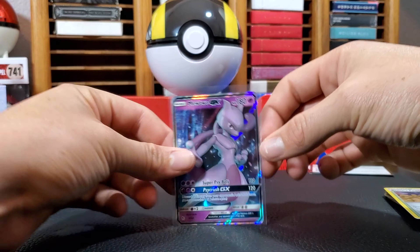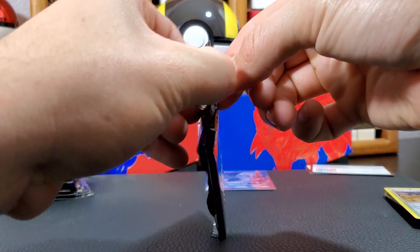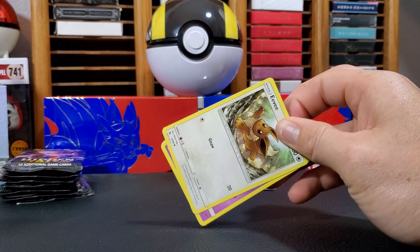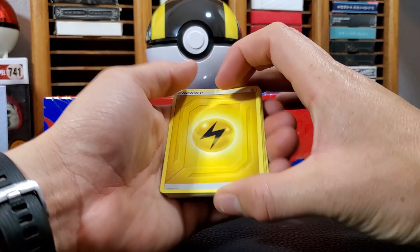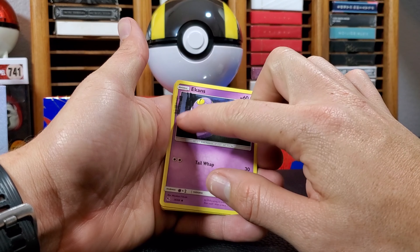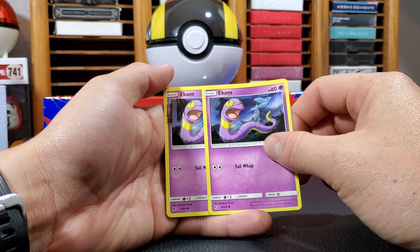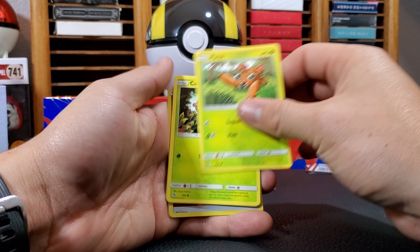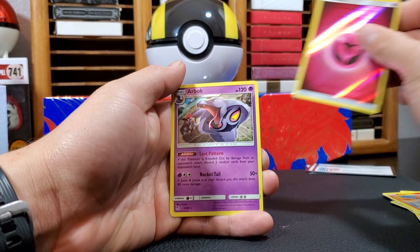Oh man, where are my sleeves? Here we go. Next pack. What is this? What is all that? Do the other icons have it? How bad is the ink on this? They probably messed up my... Wow, man, it's pretty bad. Purse. Caterpie. Charmander. Hollow Fairy Energy. And Arbok.